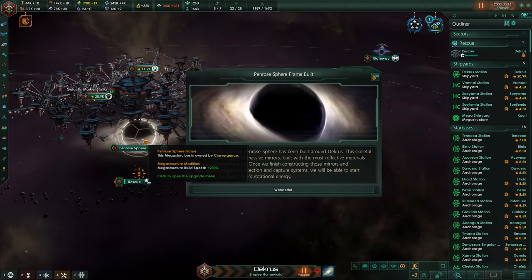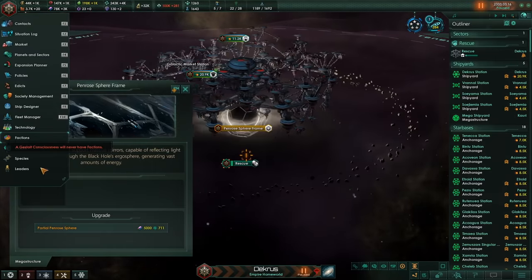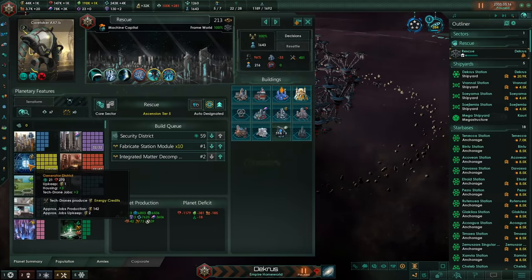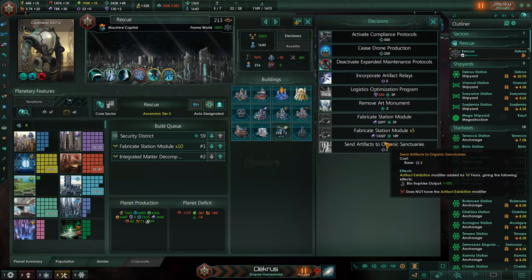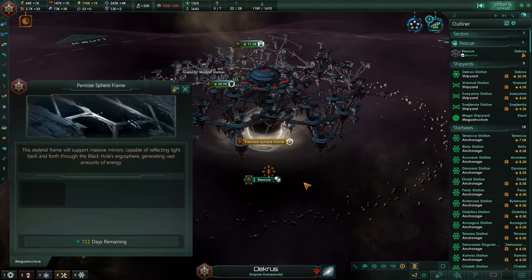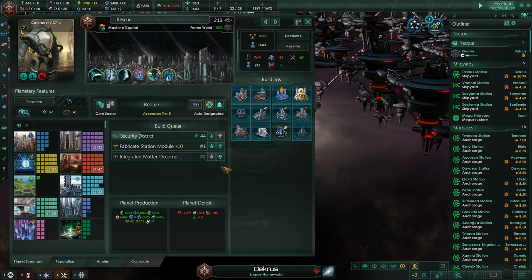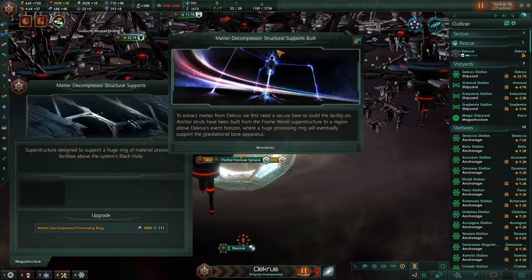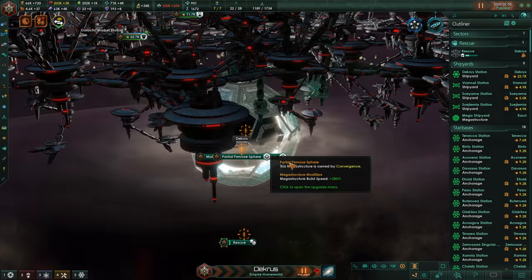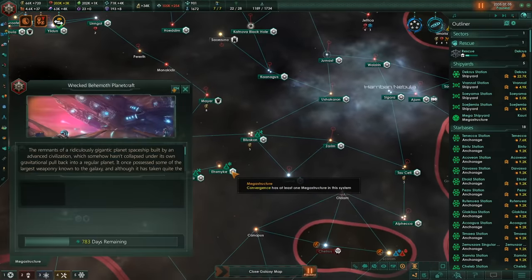We have built the Penrose Sphere just underneath Glorious Rescue. I thought that was going to do something straight away, but I think I need to also finish it off. The matter decompressor is also being built now, so we have both the Penrose Sphere and that. We are now repairing our world as well — so soon we're going to have our planet craft, all of the moons and everything else. I think I will then try to attack the fallen empire over here.